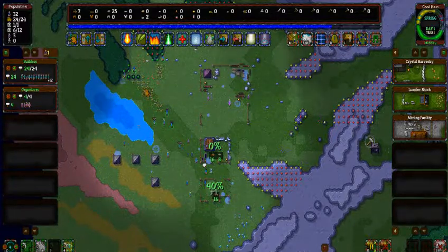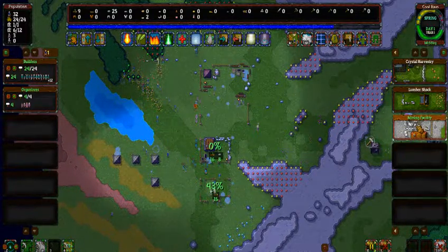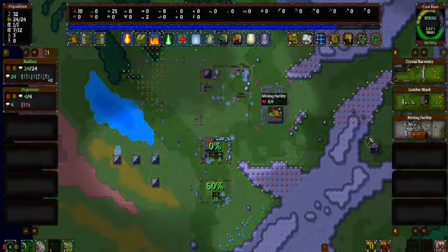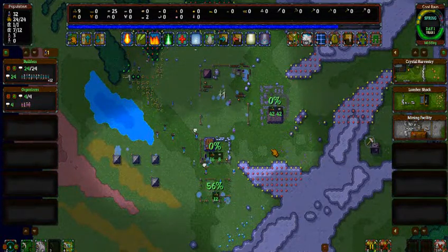My people are already punching down trees. They're a bunch of Steves. For stone I'm definitely gonna need a mining facility. It fits right there — why not? Perfect fit.